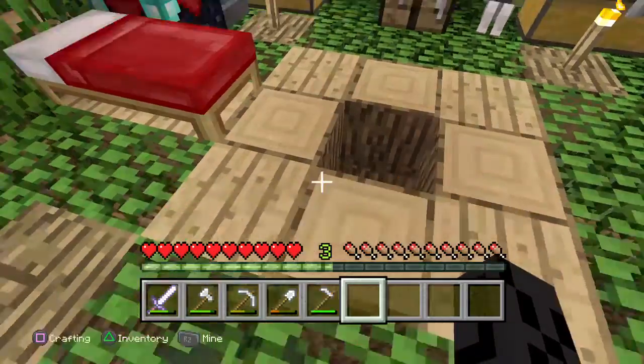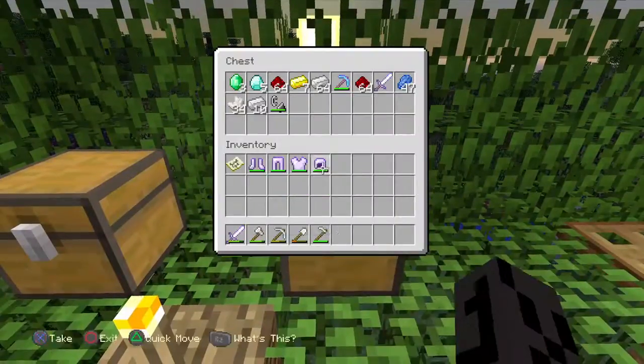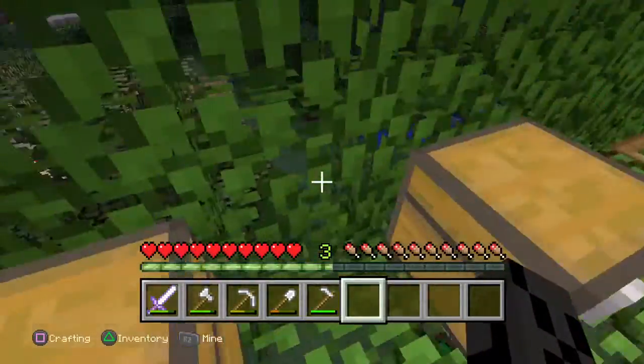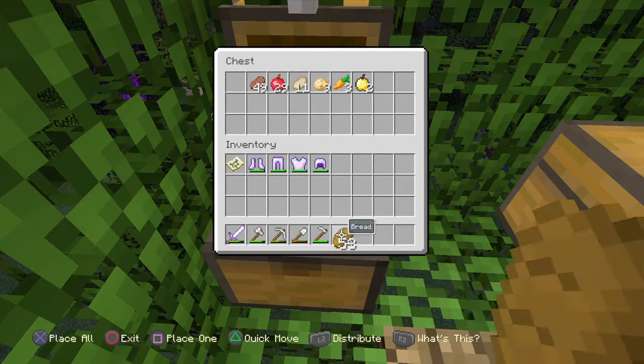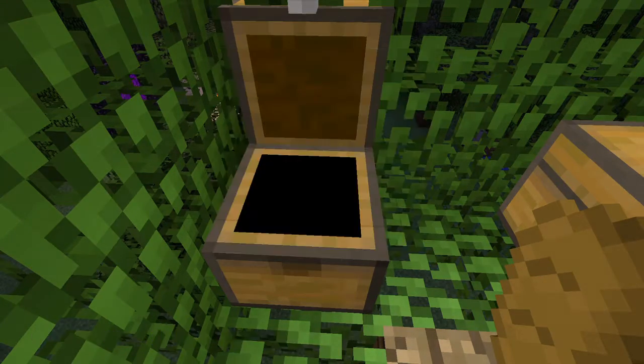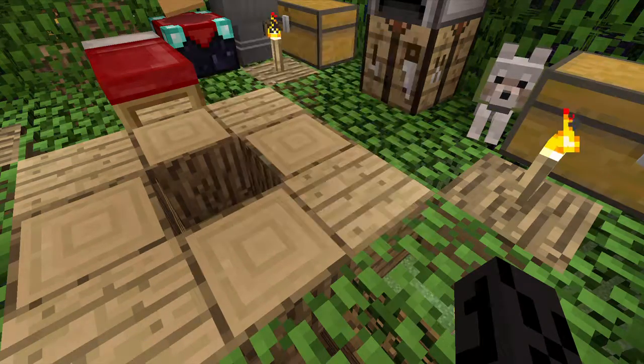I've got some of my stuff that's enchanted. I do have five diamonds left. For food, I'll just bring about 15 bread. All my armor is enchanted — the boots have Feather Falling 1, the leggings have Protection 1 and Projectile Protection 2, and the iron helmet has Projectile Protection 1.